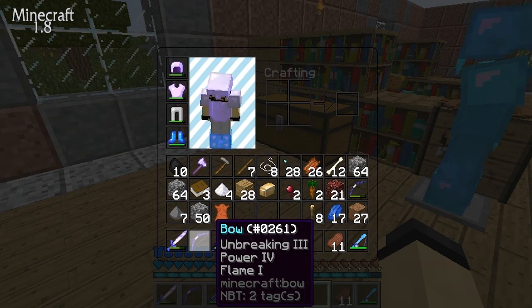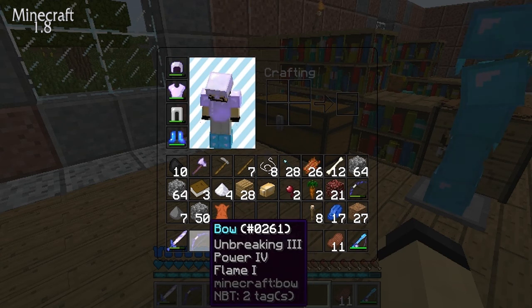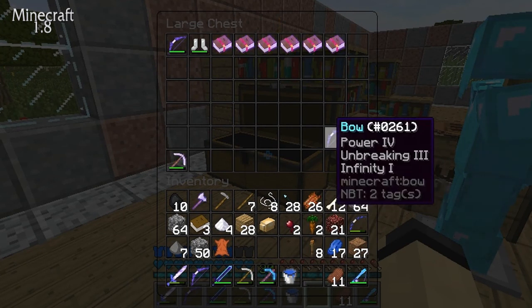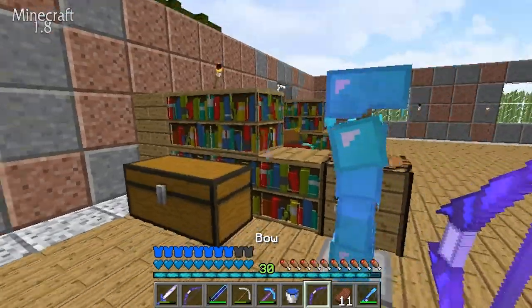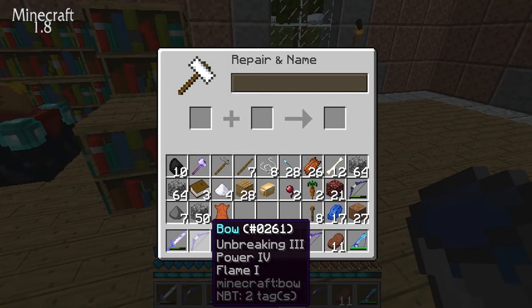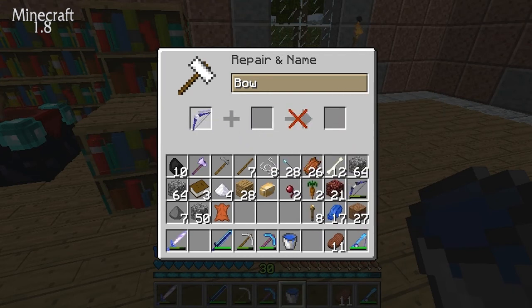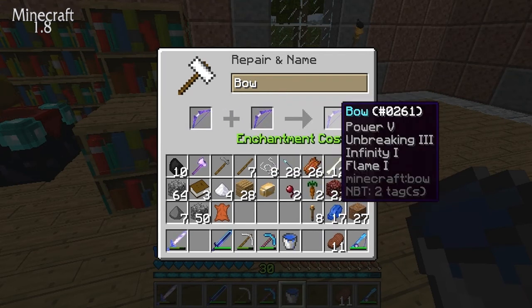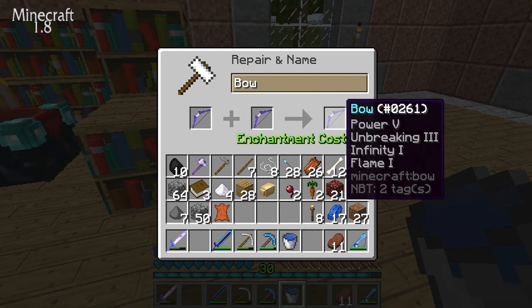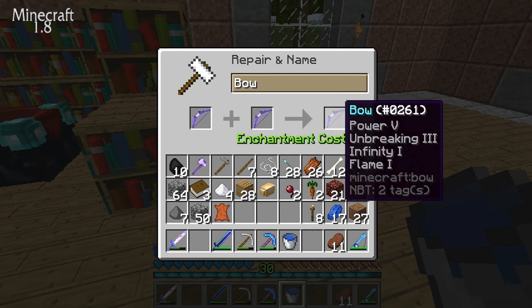I have a Power 4 Flame 1 bow with Unbreaking 3, but I need Infinity. I also have a Power 4 Unbreaking 3 Infinity bow, and I want to combine these on camera to show you guys. It costs 33 levels — there we go! Now we have a Power 5 Unbreaking 3 Infinity Flame 1 bow.